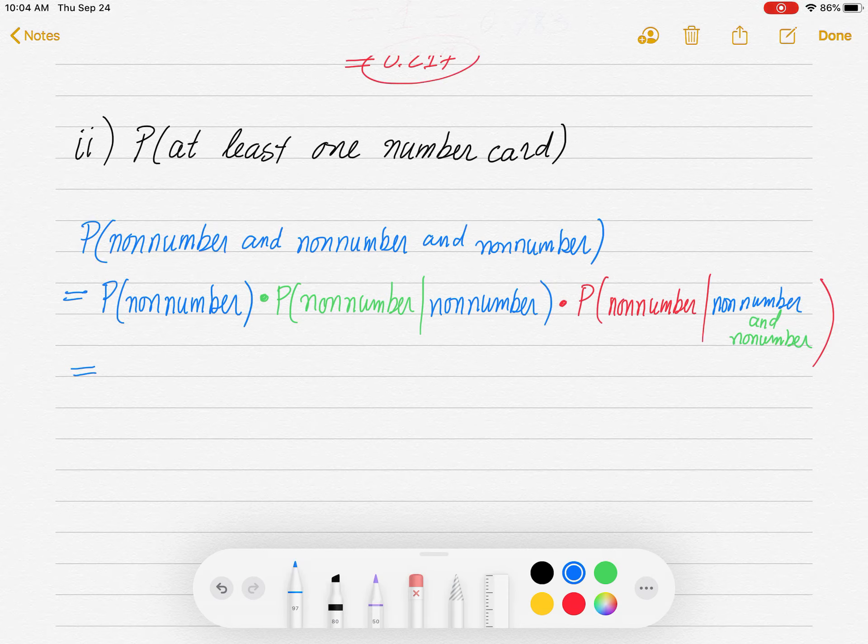Now let's calculate this. How many number cards are there? There are 36 — you have 2, 3, 4, 5, 6, 7, 8, 9, 10, and then 4 different suits, so you get 36. So the probability of getting a non-number on the first draw is 36 out of 52 total cards. Given we got a non-number on the first go-around, there are only 35 non-numbers left out of 51 cards.